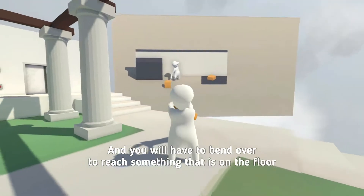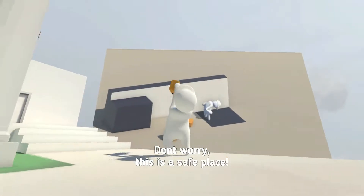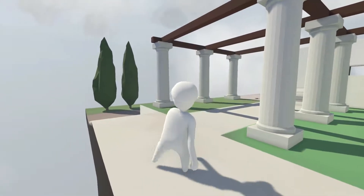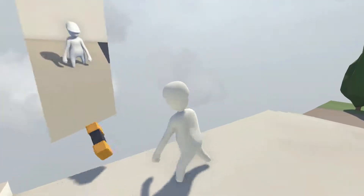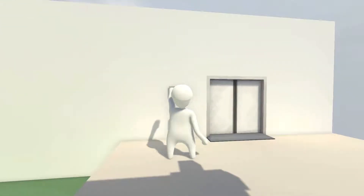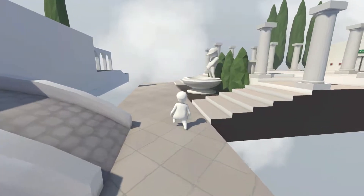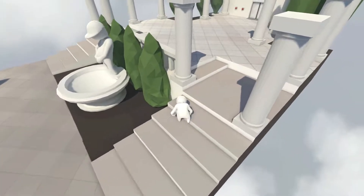And you will have to bend over to reach something that is on the floor. Oh - let's break it, can I throw it? Let's throw it off the cliff. Okay, so we push one button. They will reach high and bend to achieve their goals - got it! We pushed two buttons at one time, we're the best. Look at this guy, he's peeing into the fountain - that's hilarious!